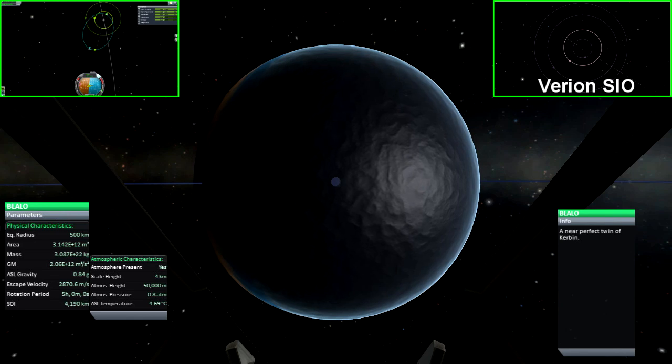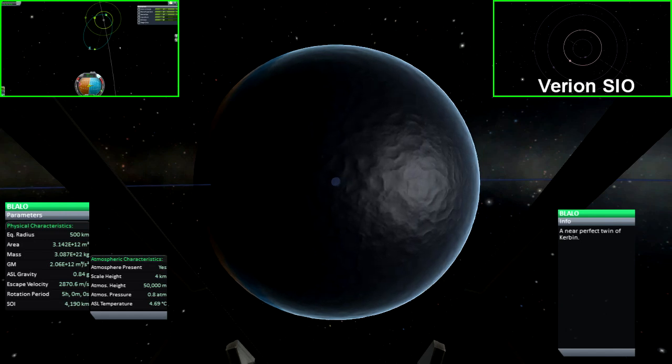Blalo is the first moon to orbit Virion. It is said to be a near-perfect twin of Kerbal, although at a reduced scale, meaning the planet size is slightly smaller with less gravity and atmospheric pressure, and is very similar to Verveide from the Abaddon system.